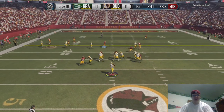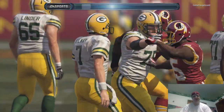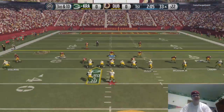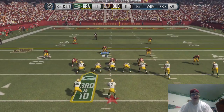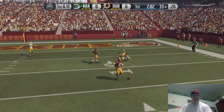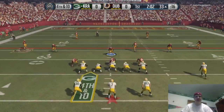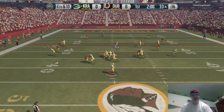Right there we got hands on the ball — got to pick them off. We got hands on the ball multiple times on this drive and we just drop them. Right here once again we can't catch the ball, we just slap it away. Fourth and ten now he decides to go for it.